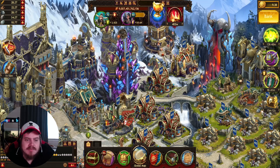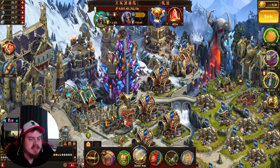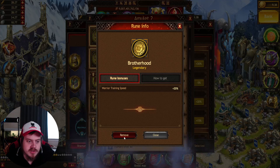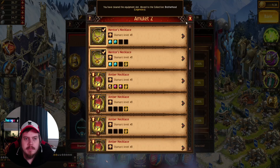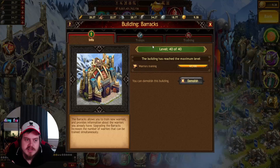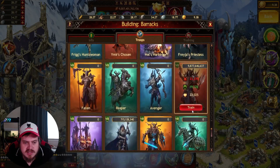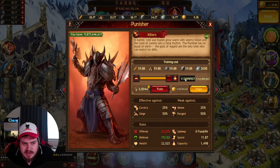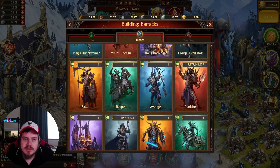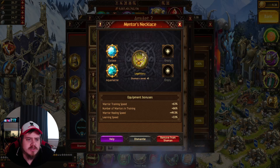Okay, so as you can see I have destroyed a barracks and built a manor in its place. I haven't changed the rune yet, so first of all I'm just removing the Brotherhood rune - I'm not going to put the new rune on yet. This is just a test. Without the new rune, the amount I can train is 113.9 million.